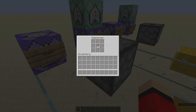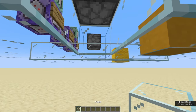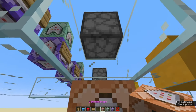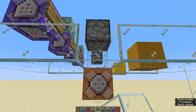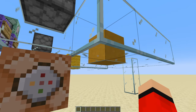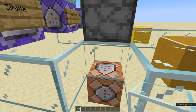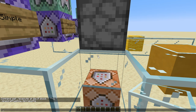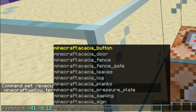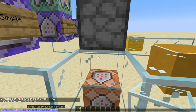So in this example, we're going to make this dispenser launch fireworks. In order to do that, we're going to want to break the block underneath it, and we're going to want to place an impulse command block one block below — two blocks if you include the air gap — because that's where we're going to be placing a redstone block. The way we're going to do that is we're going to make the setblock command first. So place any block directly underneath the dispenser, look at it, type setblock, get your coordinates, redstone_block, just like this.